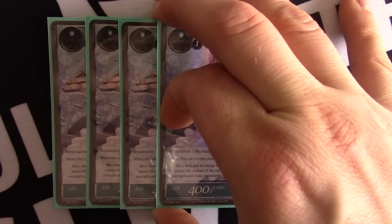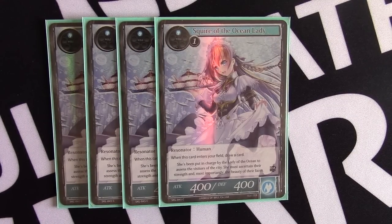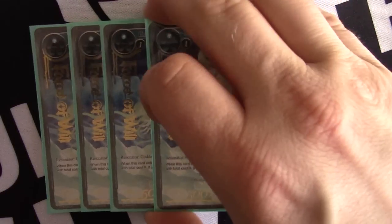Now into the two-drops, the bread and butter of the deck. Four Squire of the Ocean Lady — a 4-4 when it enters the battlefield that draws a card. Half the deck basically says draw a card or replaces itself, so you'll always have a full hand and options. These cards get buffed by Shangri-La, can be played at instant speed through Valentina's ability, and replace themselves, giving you great advantage over the course of the game. Four Harrahs — a 5-5 body that enters the battlefield to destroy target Regalia at zero cost. With everyone playing Ruler's Memorial, this is a snap four-of that basically reads 'comes into play, destroys something, draws a card.'